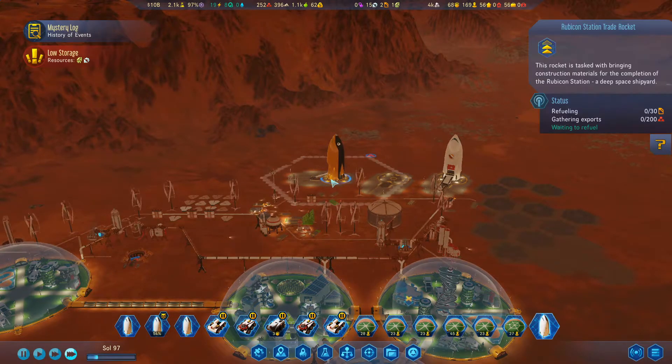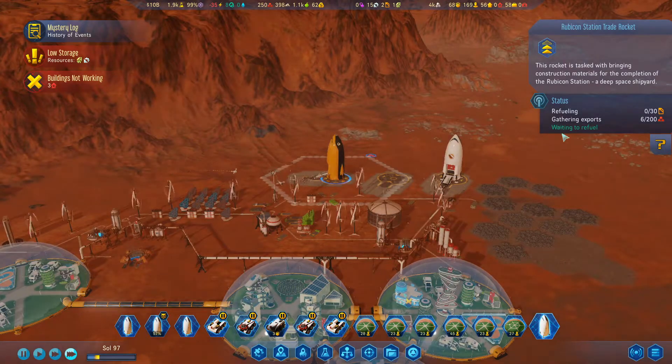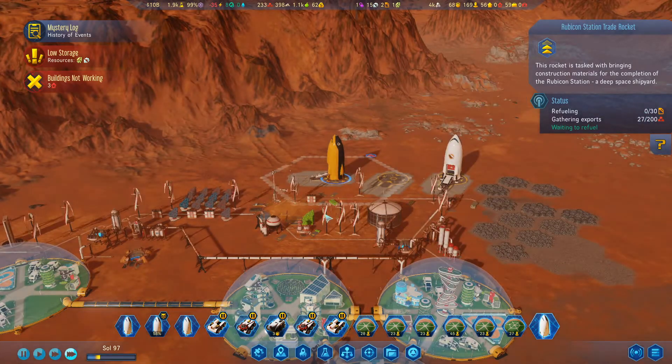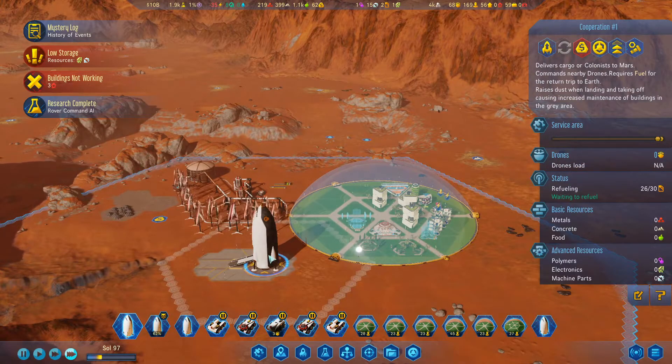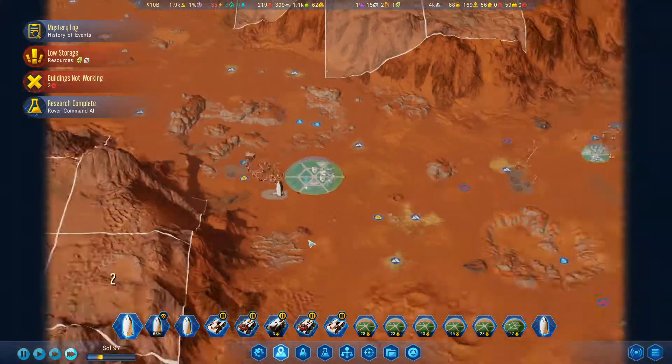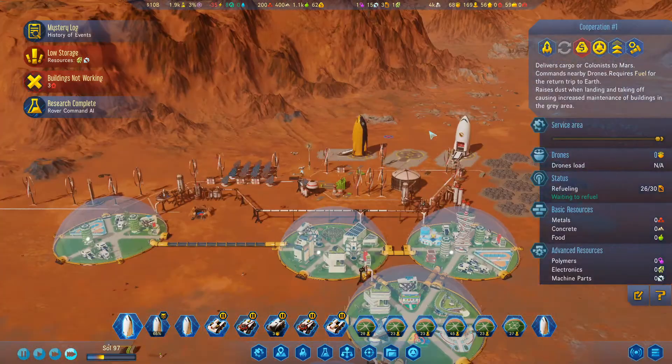Orange rocket. So we're just going to resupply the hell out of that with metal. And we need to refuel it - charming. They could have bought their own fuel. 26 out of 30 fuel there. And our resupply rocket's coming in, so we're nearly ready for the Flawed.